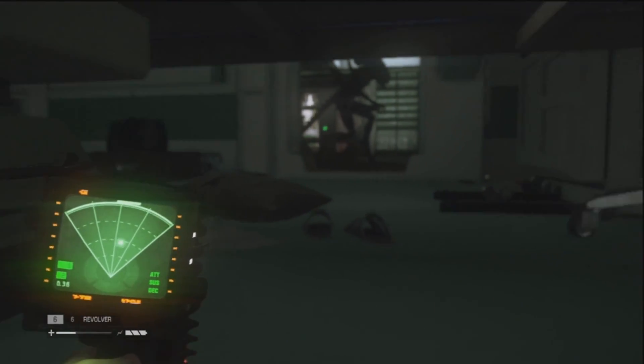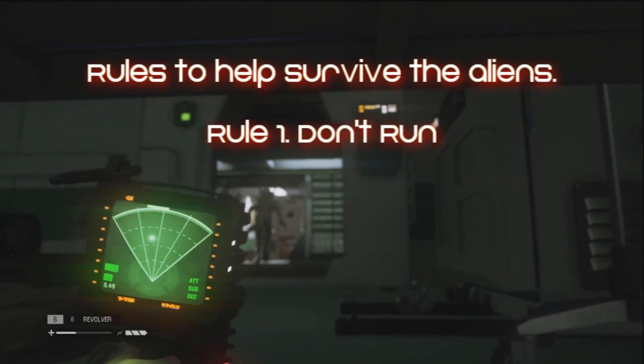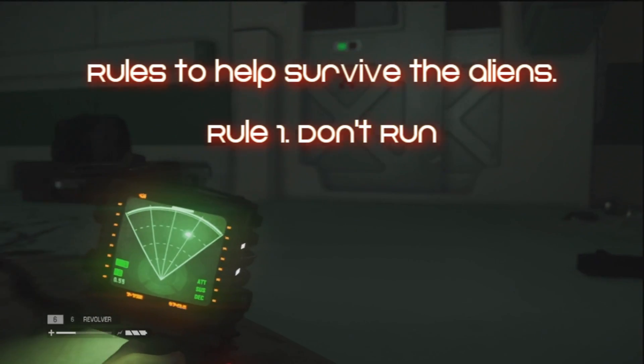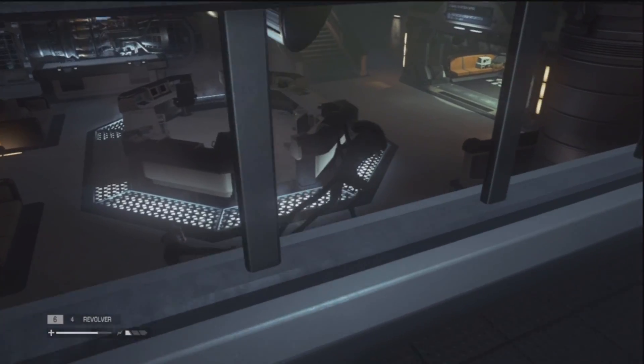Here are three rules to help you survive the aliens. Number one: don't run. This may sound like I'm exaggerating, but I'm really not. One way to guarantee an alien will show up is by pressing the run button.